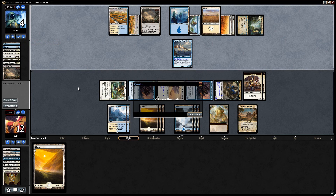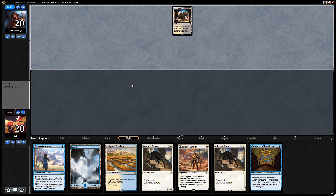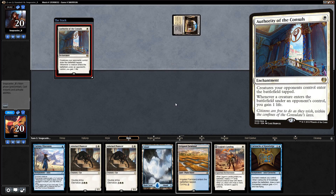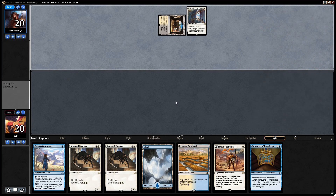Settle the Wreckage especially is a tricky one to play around. We'll be back with the next one. Alright, we're on the draw and this hand looks keepable. We've got our two pouncers to go with the obsession, which is quite a nice combo. Opponent has Authority of the Consuls in the main deck — I'm not too worried about that one. Let's just play a tap land and say go.